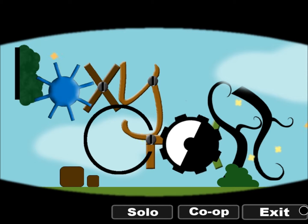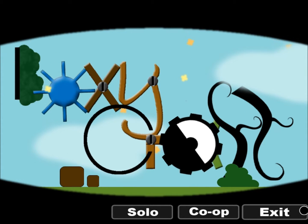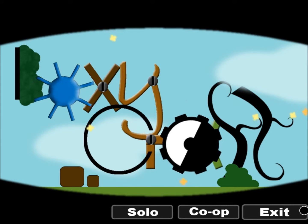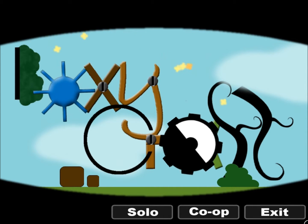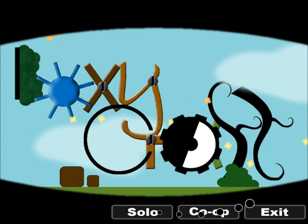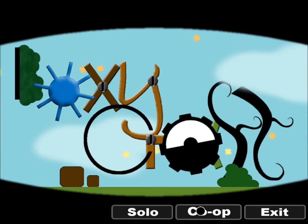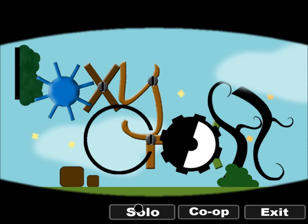Today we are going to be playing BoxyCraft. It's an independently developed game. On the description it says it's a physics-based platformer. You can see this is the home page. There's co-op and solo. I haven't looked at co-op at all. And then there's exit, which I'm guessing is exiting the game.